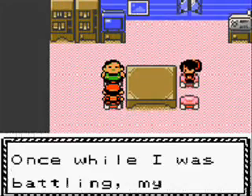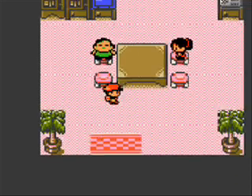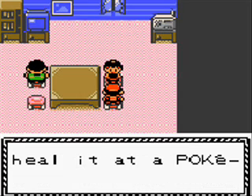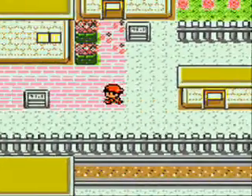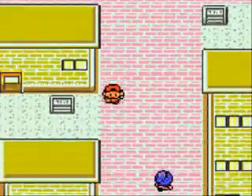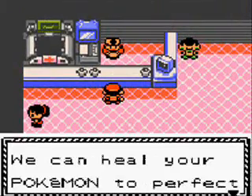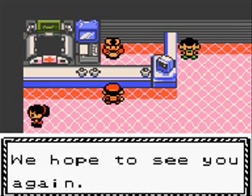Let's talk to this guy. 'Once while I was battling, my Pokemon couldn't do any moves. The power points of its moves were all gone.' 'Sometimes a healthy Pokemon may be unable to use its moves. If that happens, heal it at a Pokemon Center or use an item.' I just wanted to let you guys see that, because we need to go into this house in a little while — there's something useful we have to do there. But first, I'm just going to heal my Pokemon really quick. 'Welcome to our Pokemon Center. We can heal your Pokemon to perfect health.' 'Thank you for waiting. Your Pokemon are fully healed. We hope to see you again.'